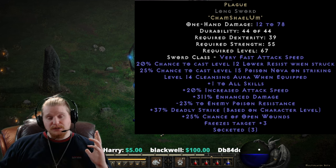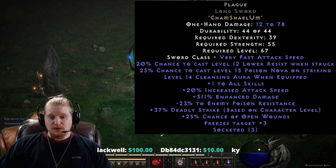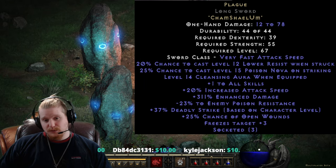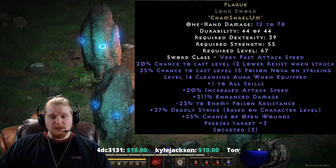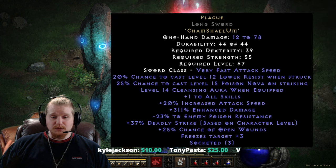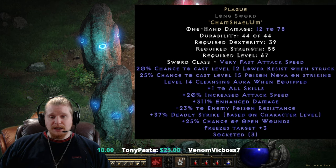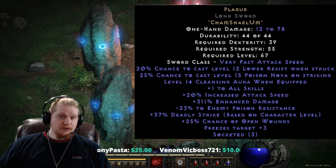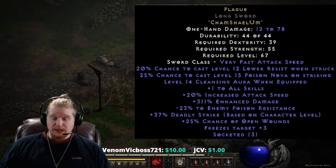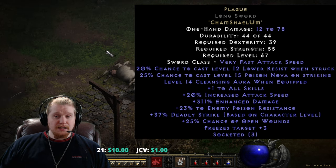If you're a Necromancer or any character that uses corpses — corpse explosion, summoning skeletons, et cetera — you're probably not going to want this item. But those who do not care about the corpses, this is going to be really nice. Honestly, the main character this is going to be useful for is a Rabies Druid, but I also see opportunity for a Dream Paladin, a Zeal Paladin utilizing high amounts of elemental damage, a Dragon Paladin, Holy Freeze Paladin, et cetera. They've talked about beefing up the Holy Freeze, Holy Fire, and Holy Shock auras, so it could be interesting to utilize this with those.